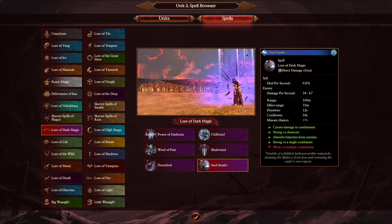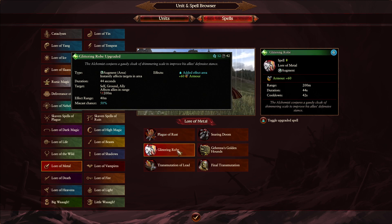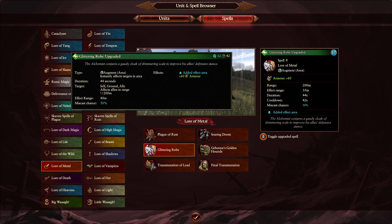Moving on to Metal Magic — quite underrated in my opinion. We're going with Glittering Robe first. The only change is to the overcast: going from 40 meter radius down to 35 meters. A lot of these debuffs and buffs are going to 35 meters, while a lot of damage spells are going from 30 up to 35 — they're standardising everything to 35 meter radius. Duration, cooldown, and Winds of Magic are all the same. Glittering Robe wasn't really used much before and I see it being used even less with the overcast debuff.